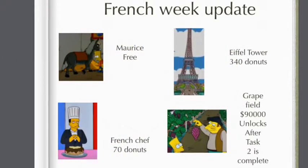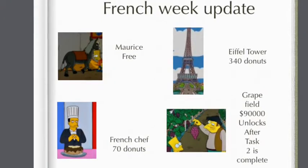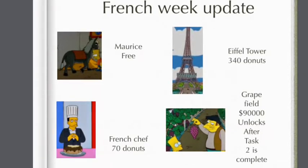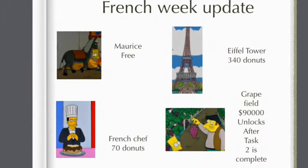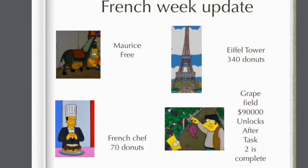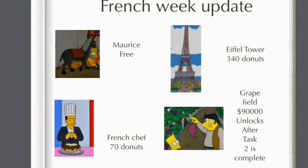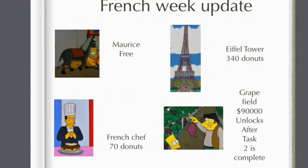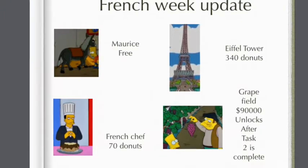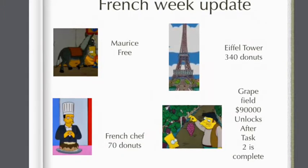So my second list of stuff: Maurice, which is free but you unlock after doing a certain amount of tasks — placed in your inventory. I've provided a little bit of dialogue which leads to the unlocking of Maurice and the Grapefield. The Grapefield is 9,000, and it unlocks after task 2 is completed. Then the French Chef for 70 doughnuts and the Eiffel Tower for 340 doughnuts — it seems like a lot, but this is something EA would probably charge for. A massive Eiffel Tower sitting in the middle of your town — it'll be awesome.